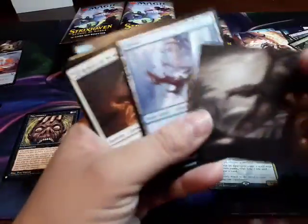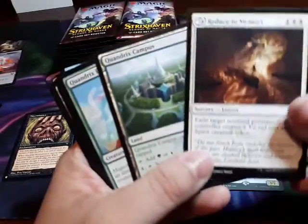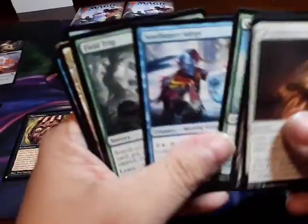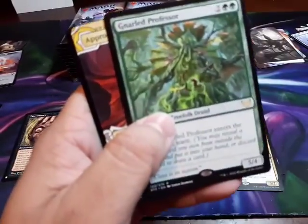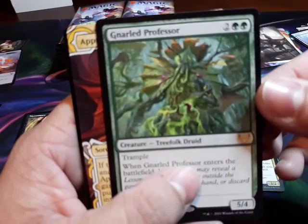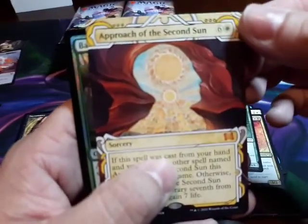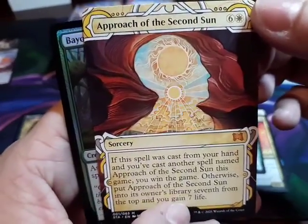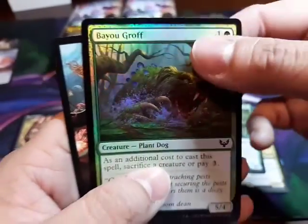I used to do treasure boxes and gold — yeah, it's nothing but gems. Okay, we got a — oh lordy, it doesn't want to focus. Approach of the Second Sun — what about the first sun? Plant dog? That was cool — plant dog!